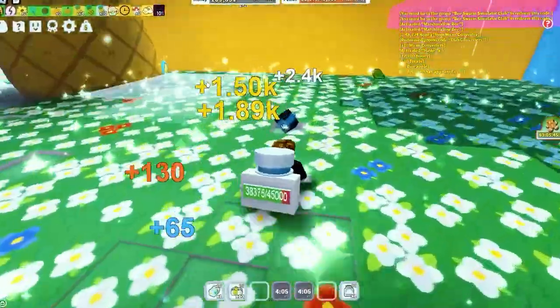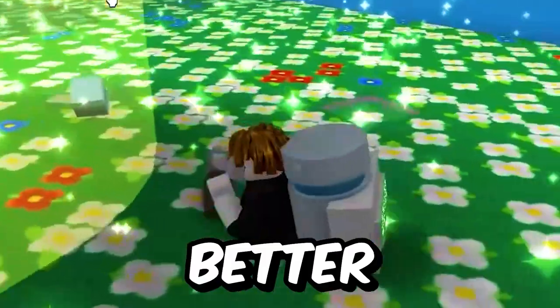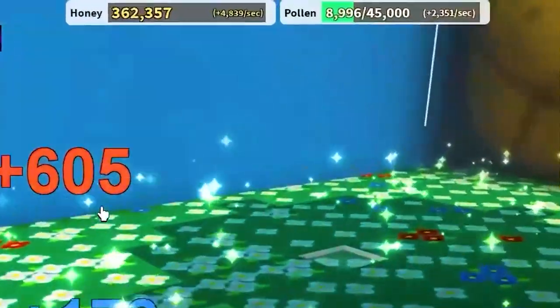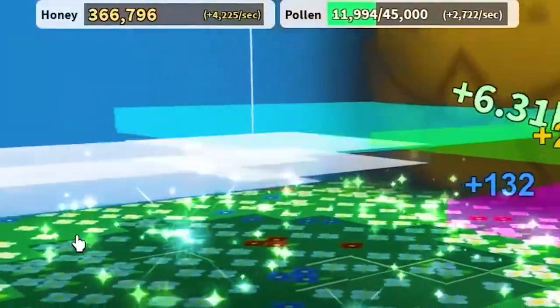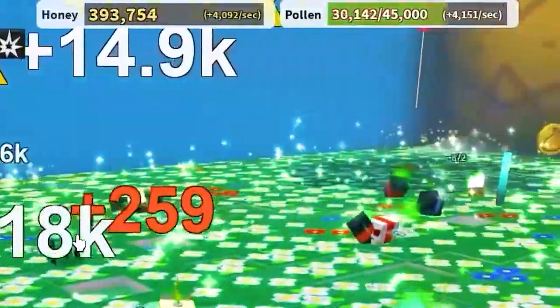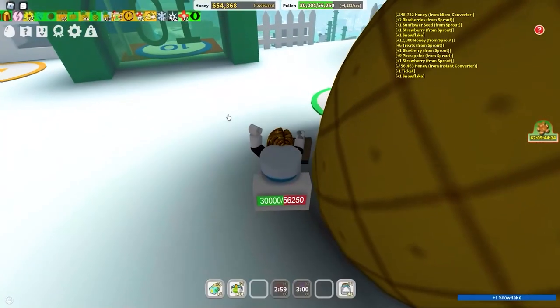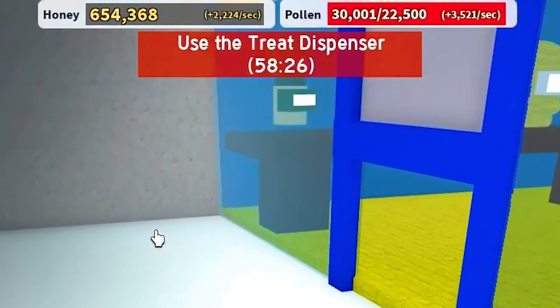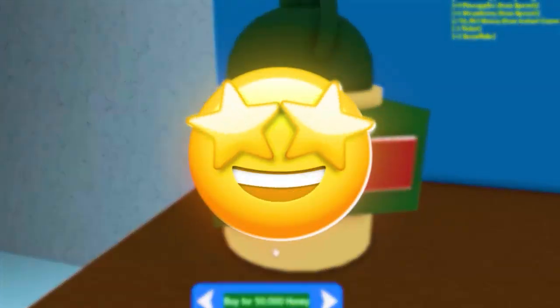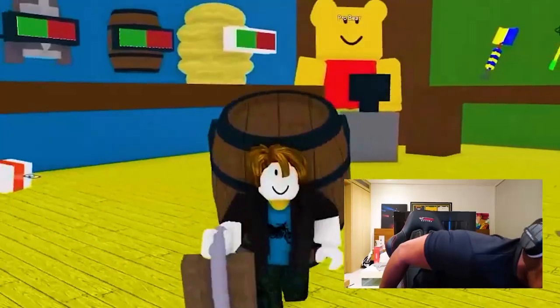That's the Digital Bee thing — it hacks the field, so it makes it even better. Our goal is to get 650,000 honey so we can buy the next backpack. Right now we're at 370,000, so we just have to wait a little bit longer for our gear to get insane. And there we go — 650,000. This is when we're gonna start making crazy honey. Let's buy the barrel.